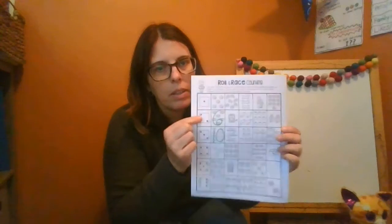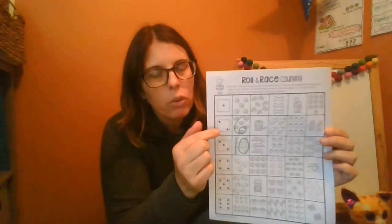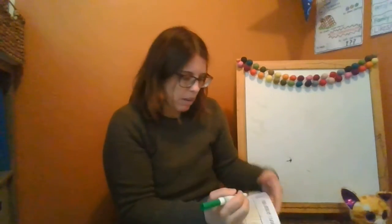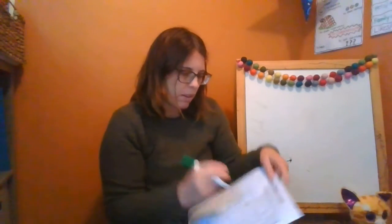Say I got a two again. I just want to show you what happens when you get the same number more than once. I go back down to two. And I'm going to go across to the first empty box — this one I already did, so I have to go to this box this time. Count and write the number. One dog there. And write the number.